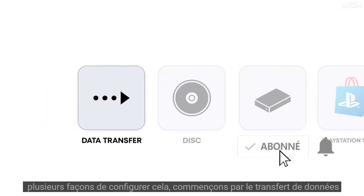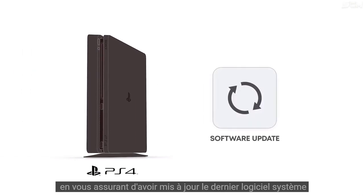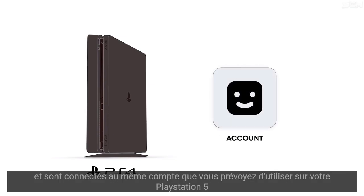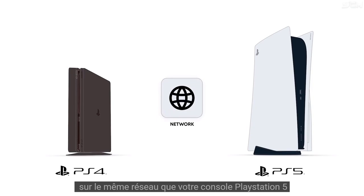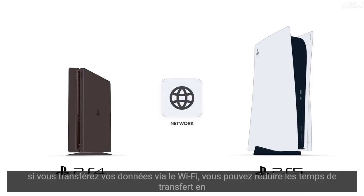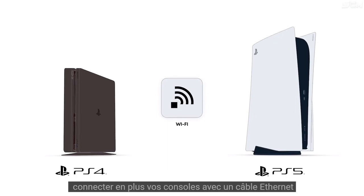Let's start with data transfer. First, prepare your PlayStation 4 console to be ready for data transfer by ensuring you've updated to the latest system software and are signed into the same account you plan to use on your PlayStation 5 console. Next, connect your PlayStation 4 console to the same network as your PlayStation 5 console. If you're transferring your data through Wi-Fi, you can reduce transfer times by additionally connecting your consoles together with an Ethernet cable.